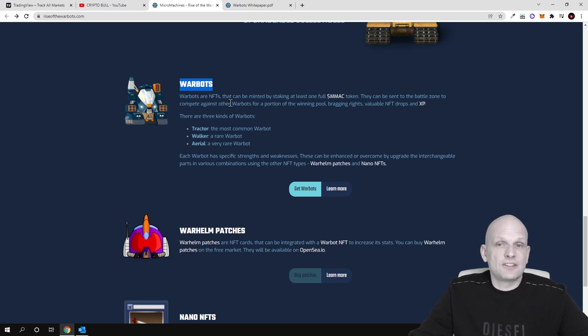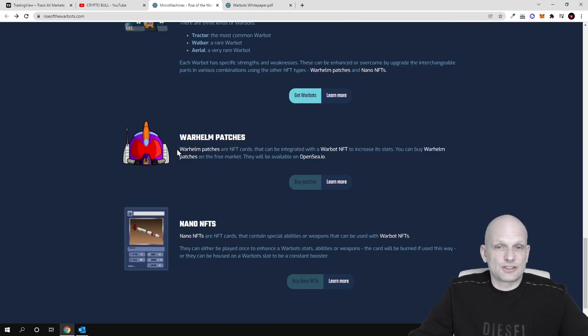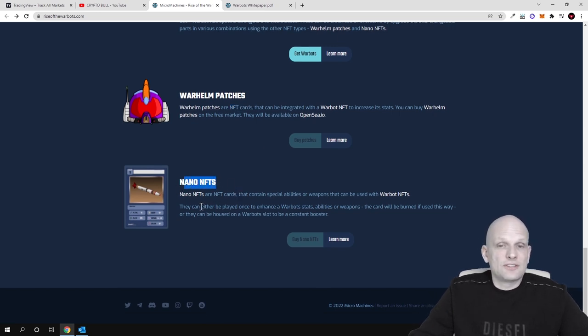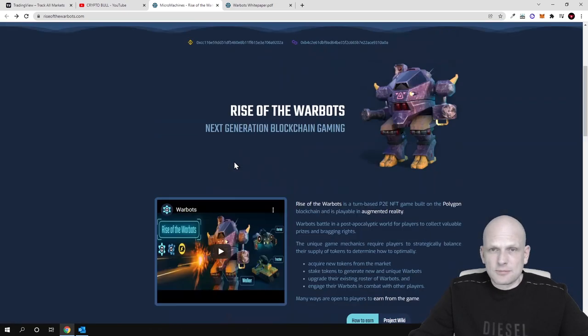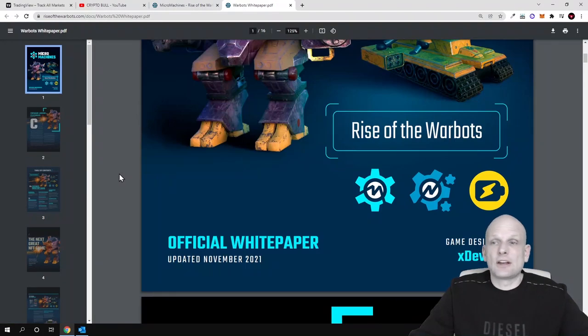Warbots are NFTs that can be minted by staking at least one full MMAC token. Warhelm Patches are also NFT cards that can be integrated with a Warbot NFT to increase its stats; they can be bought on the free market and will be available on OpenSea.io. There will also be Nano NFTs — NFT cards that contain special abilities or weapons that can be used with Warbot NFTs. There is much more information on their white paper, which you can access at the top of the page.